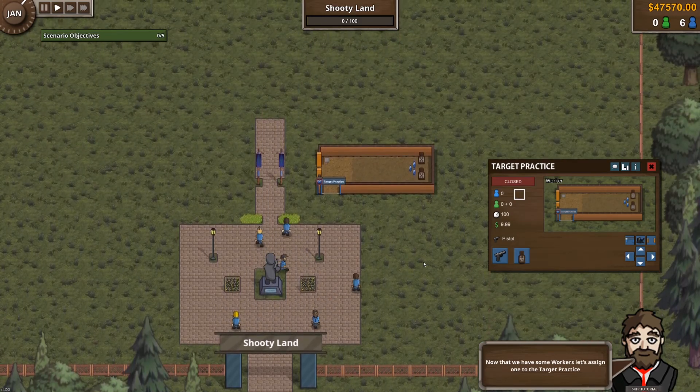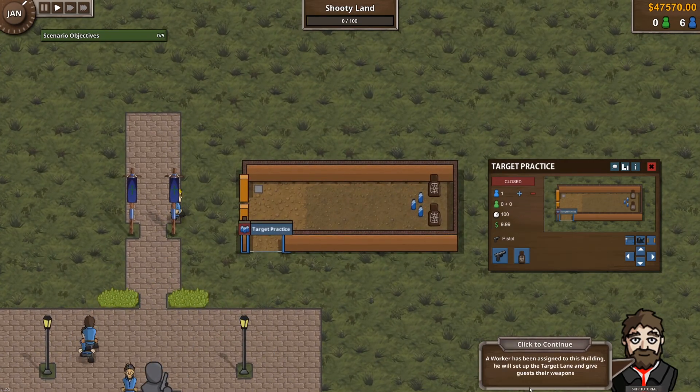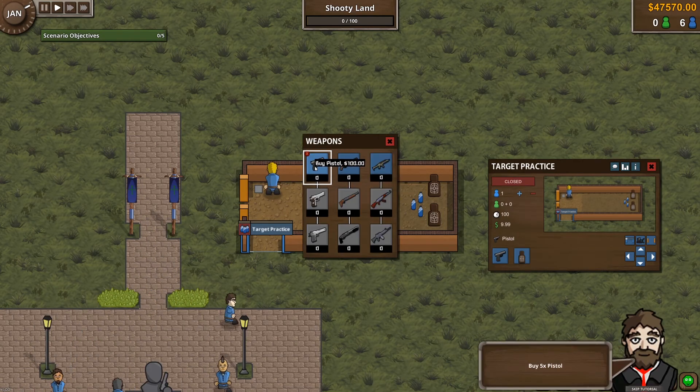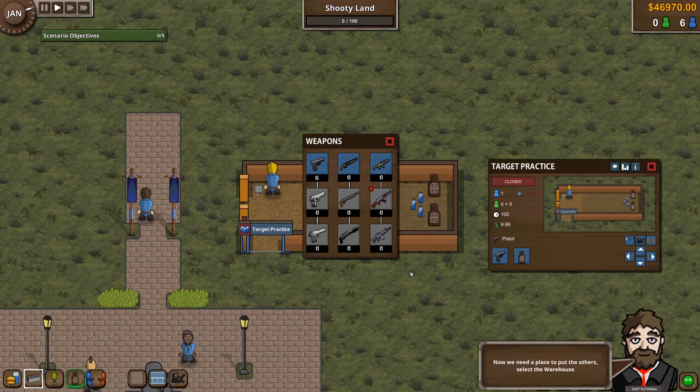So we have some workers. Assign one to target practice. He automatically goes and does it — he's gonna clean up. Worker's been assigned to this building; he will set up the target lane and give guests their weapons. Let's open the weapons tab and buy some weapons — buy five pistols. The transporter will take the weapons to the arena, and the rest go to the warehouse.